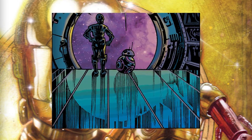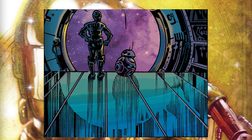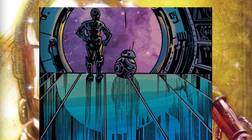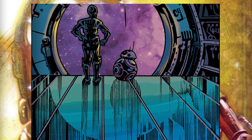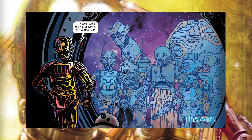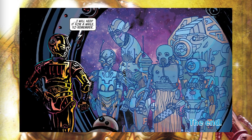Later, BB-8 and C-3PO were talking on a Resistance ship. BB-8 told C-3PO that he'd been quiet lately. C-3PO acknowledged it and talked about the red arm, saying that even though it offended his aesthetic sensibilities, he would keep it for a while — to remember the droids that sacrificed their lives, and the enemy droid turned friend. The ghosts of his lost droid friends can be seen.